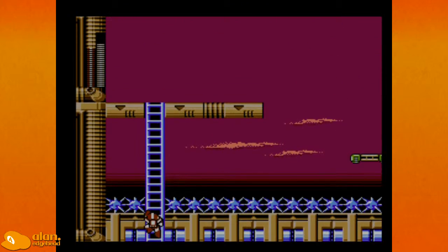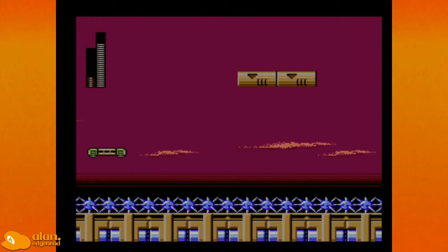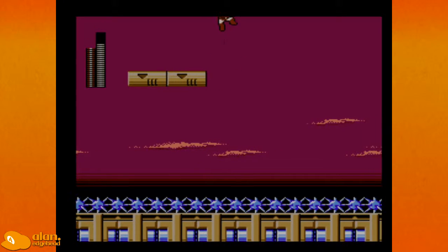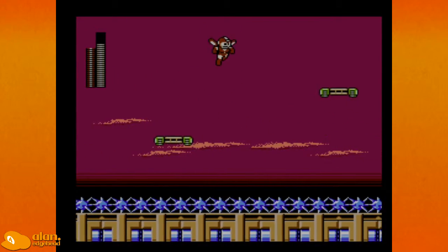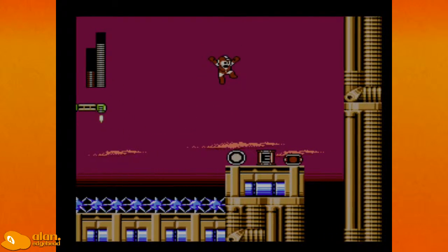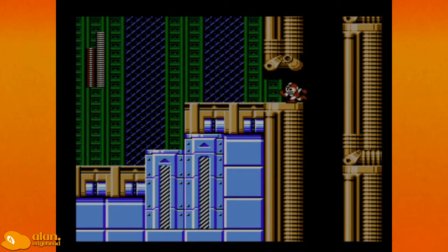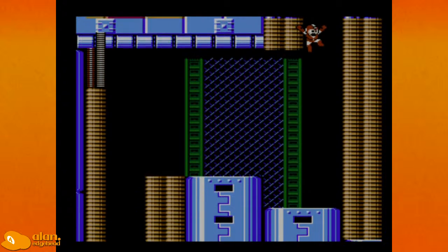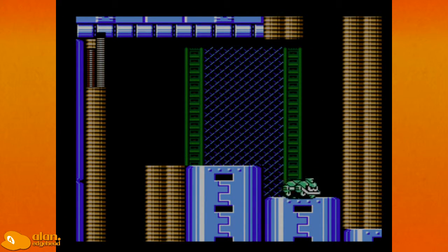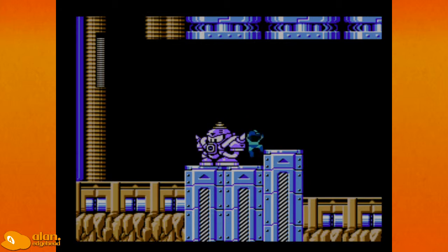You have to have the Rush Jet adapter to come up this way, and that's why you want to come up this way — because there's another E-tank. We'd meet up here anyway. Fly over the front, get hit by the frog. There's gonna be a met dispenser here... nope, there's gonna be a stomper here.